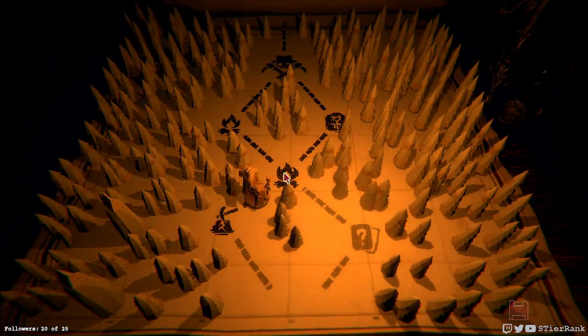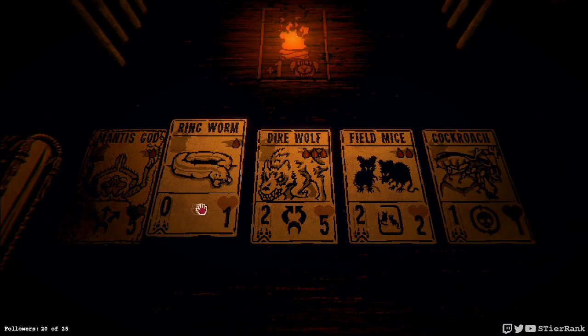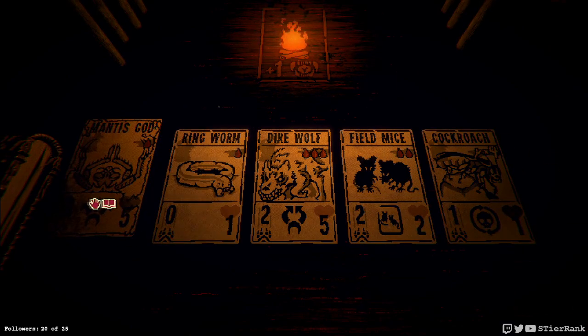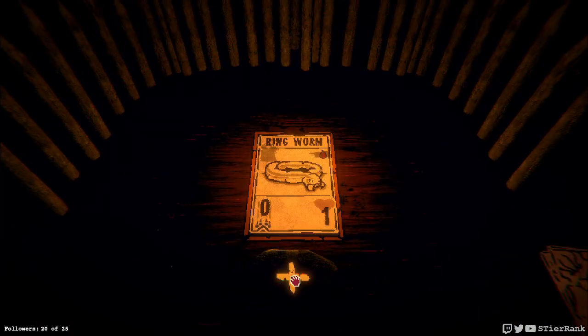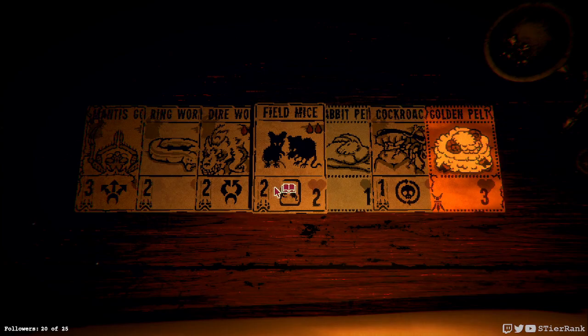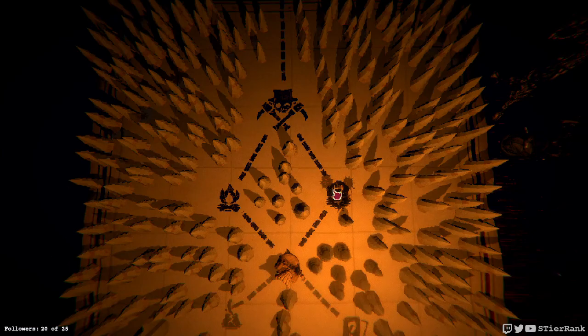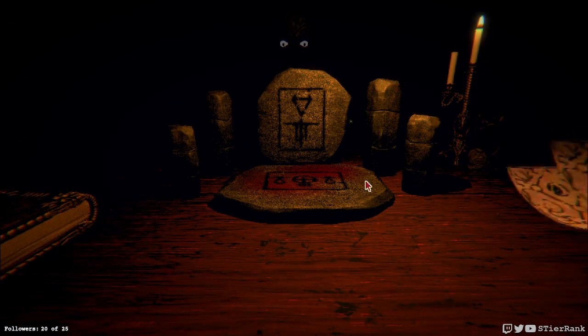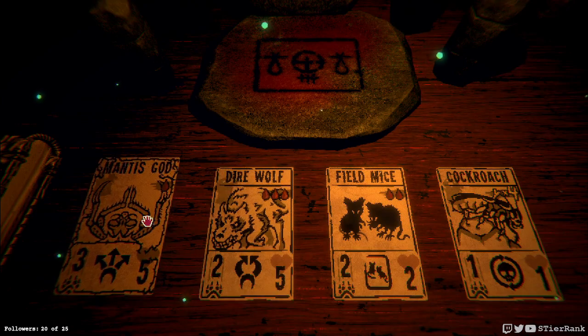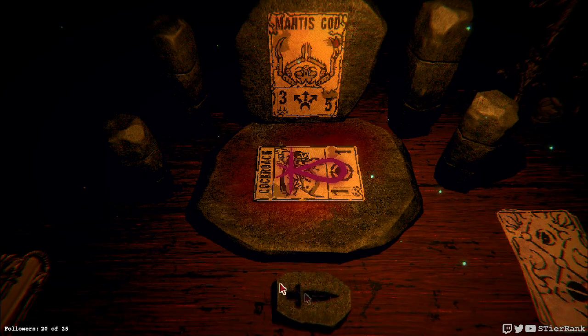Maybe I should buff up the ringworm now — I could give it two attack power and that would at least give it some ability. I mean this Mantis God is so strong already. Having a ringworm with some strength would be good. Now I could put undying on this Mantis God so we'll be able to get it back — I think I will go for that. That's part of my problem — if we lose it, we're just in big trouble.